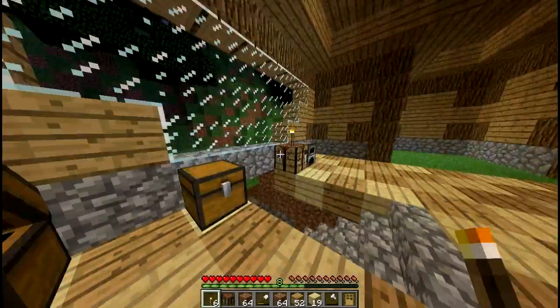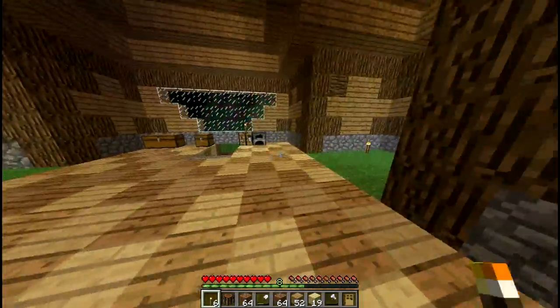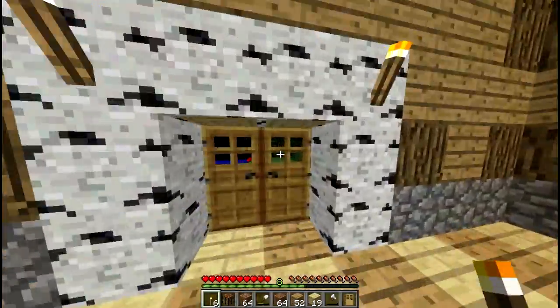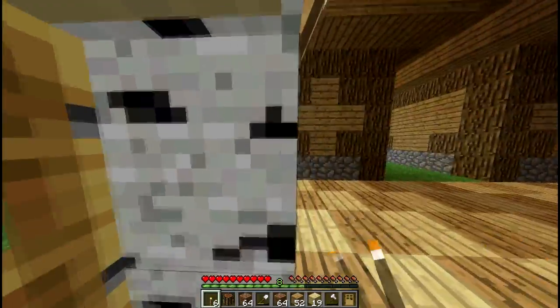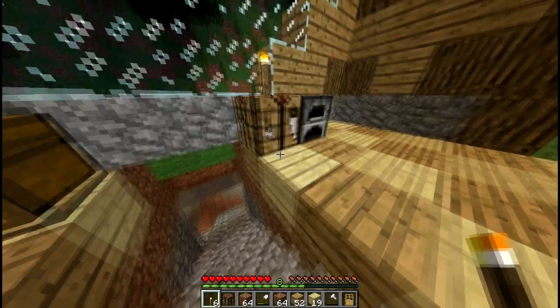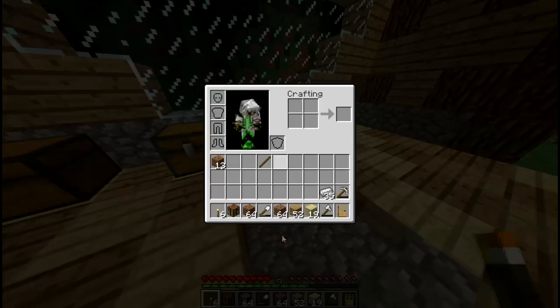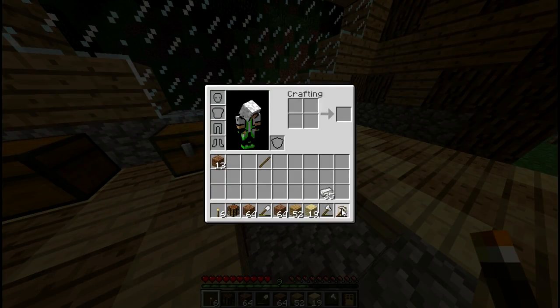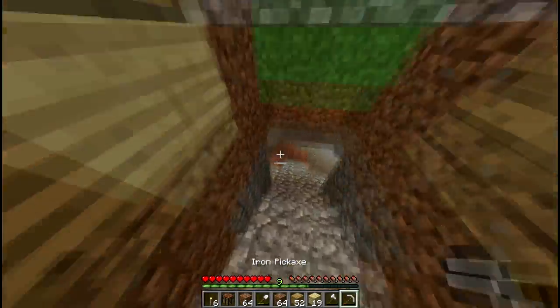One of my siblings hopped on my world and moved a lot of things in my chest around and placed a bunch of torches and stuff - terrible. It stopped raining; the rain was killing my FPS which still isn't high but whatever. I'm going to need to make another iron pick because I'm running very low on this one.